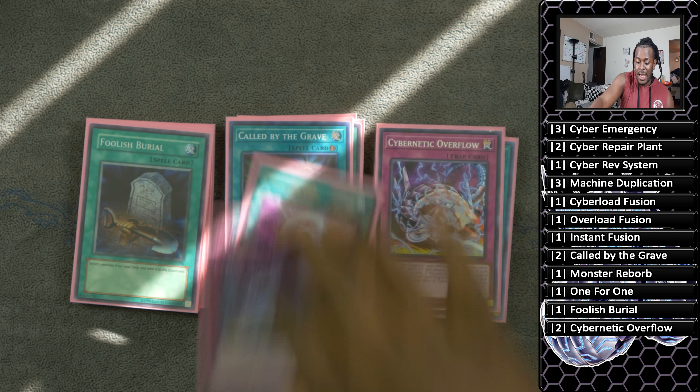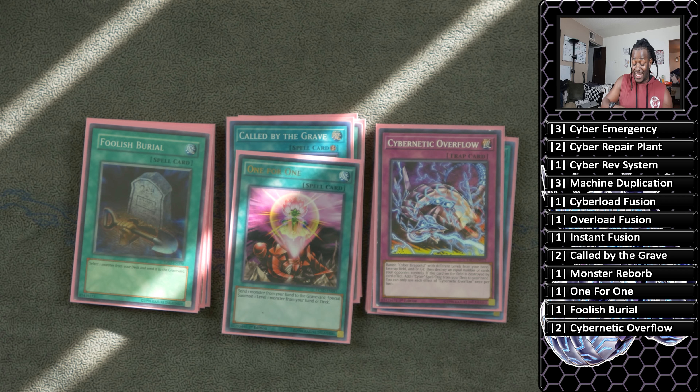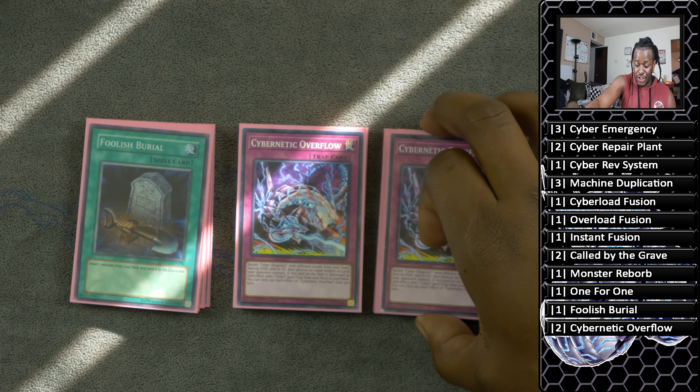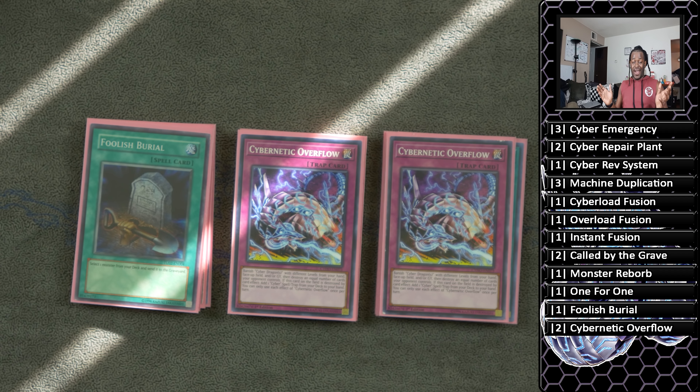Lastly for traps, two copies of Cybernetic Overflow. Banish Cyber Dragon monsters with different levels from your hand, face-up field, and/or graveyard to destroy an equal number of cards your opponent controls. And if this card is destroyed by a card effect, add one cyber spell or trap card from your deck to your hand. Just really good at disrupting your opponent's boards, and if they destroy it you get free cards.